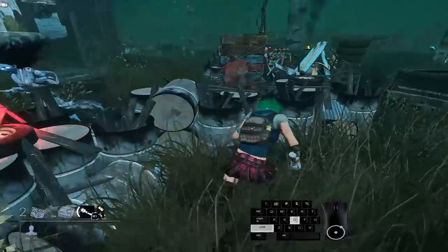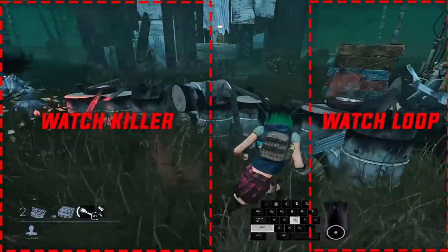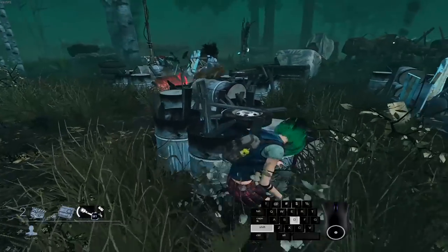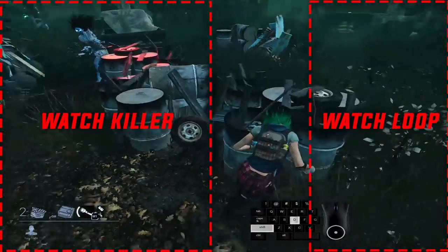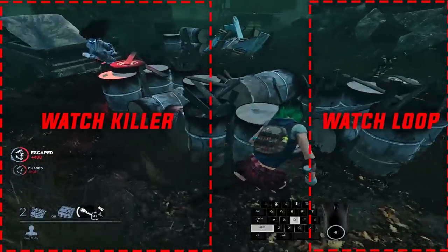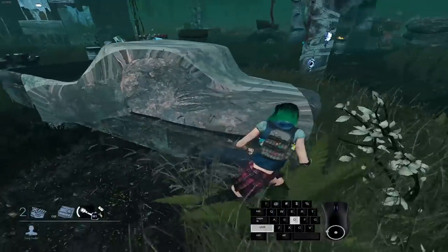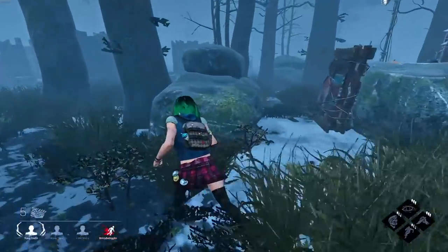Tip number two: while you're looping and holding your screen in these ways, use the corners or edges of your screen to see things — not the middle. The killer does not have to be in the middle of your screen for you to see them. In fact it's punishing if you're looking completely backwards on a loop, because you can't see what you're running towards. You don't need to look fully back if you're on a loop and not running in the open.